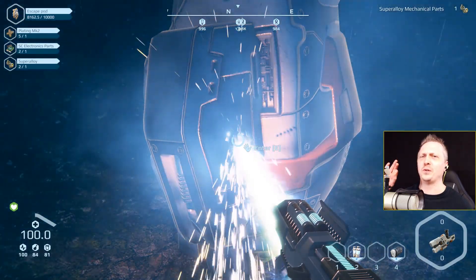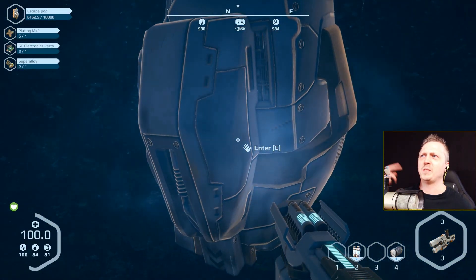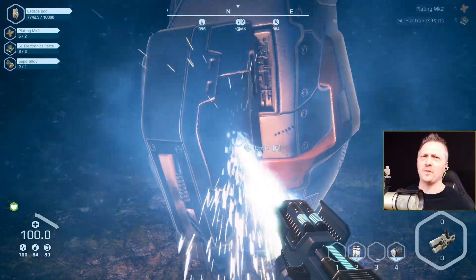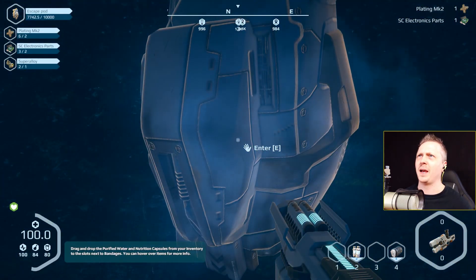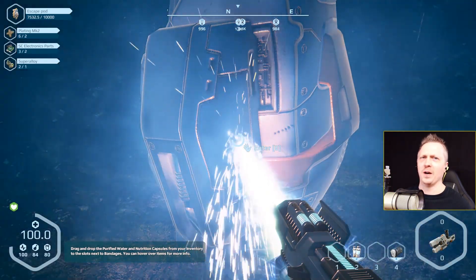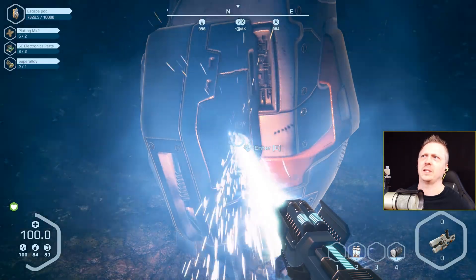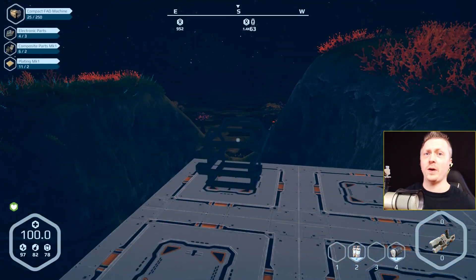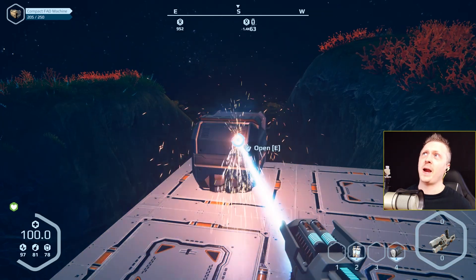Lesson learned: do not go very far from where your escape pod lands. Just go ahead and build nearby and start tearing that and your other pieces of shipwreckage apart for supplies early in the game.